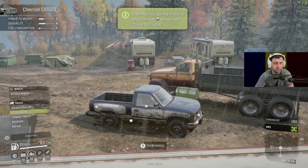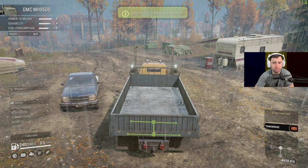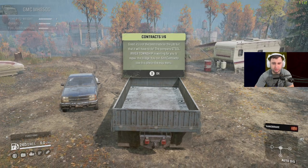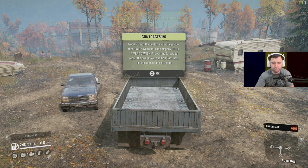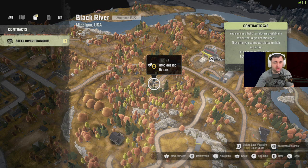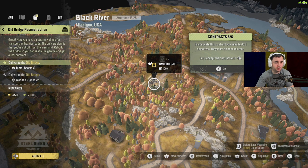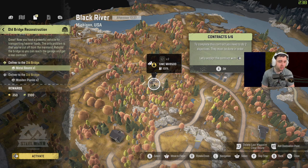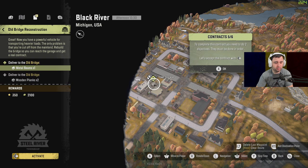You have found your first highway truck. This truck is designed for roads — no off-road options. Try not to fall into a swamp or drive deep into mud. Go here and change truck. It's not the best truck for the job but it'll have to do. The steel company is waiting for you to repair the bridge — press to open the map and access contracts. Our mission: deliver metal beams and wooden planks to the old bridge.